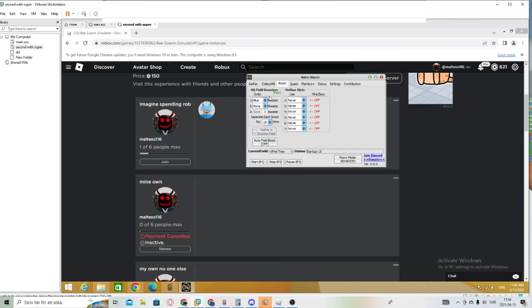On the boost, I use the HQ field boost — blue, obviously. Sometimes I have Glitter, Enzymes, and Blue Extract on if I want to make a bit of extra honey.